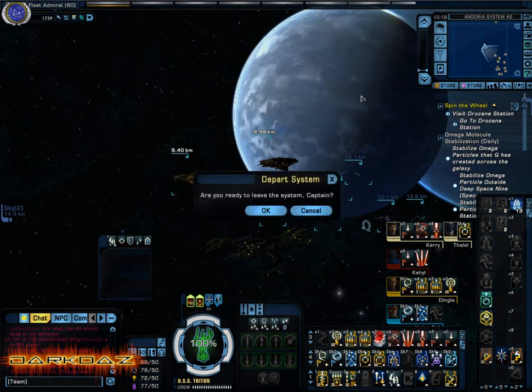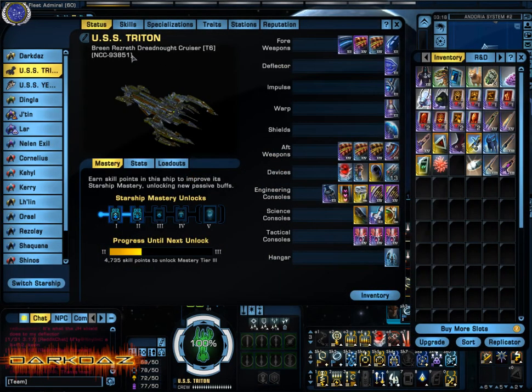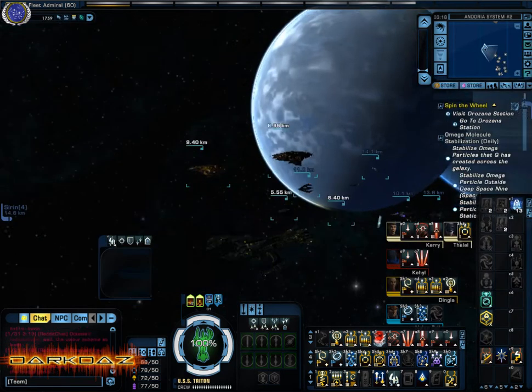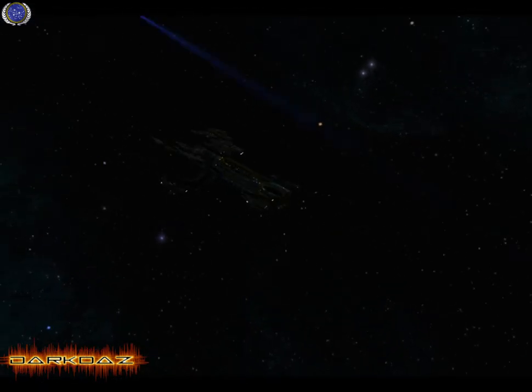On this ship, as soon as I go into — oh by the way, I have got the Breen — I can't pronounce it — the Dreadnought Cruiser Tier 6 from the 2015 winter event. As soon as I go into system space, you'll have to bear with me because it's kind of glitchy.